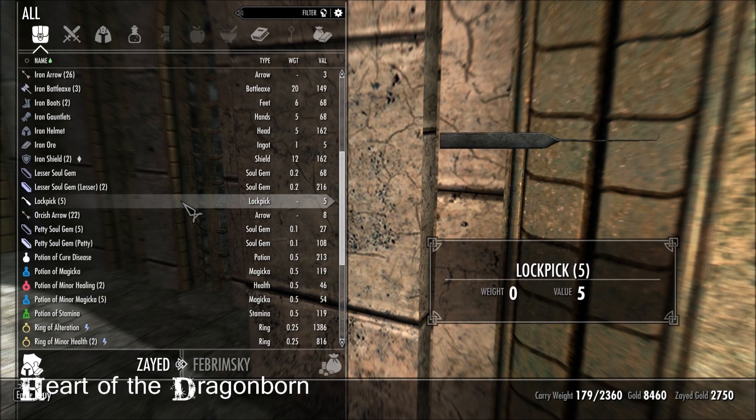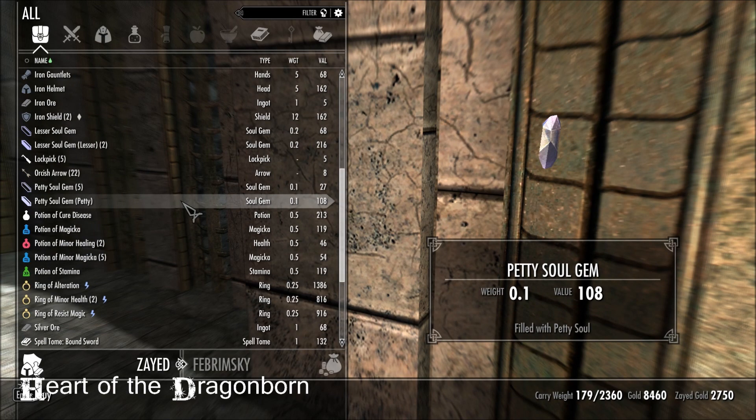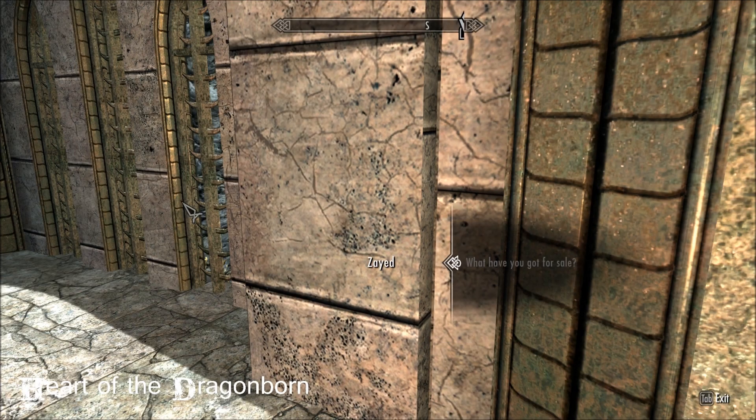Of the 38 NPCs in here, some of them are vendors, some of them are followers, some of them are trainers.